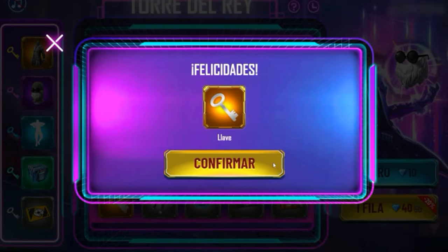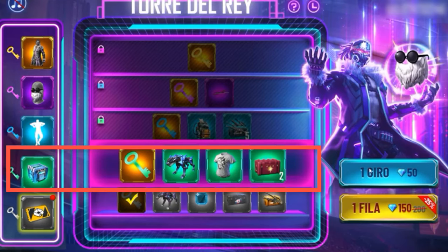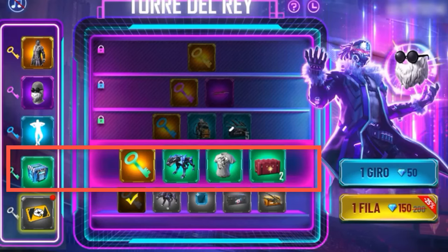This event is very easy to complete — approximately with 1500 diamonds. If you only want the old beard, with 800. The emote pio pio, with less than 500 diamonds. I think the most important things are the beard, the emote pio pio, and of course the skin, which is not something I really like a lot, so I just went for the emote and the beard.